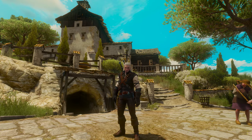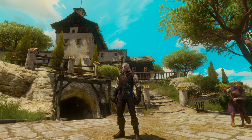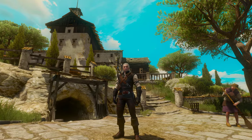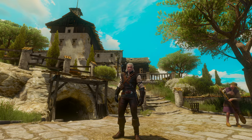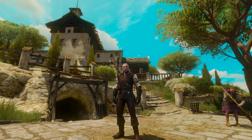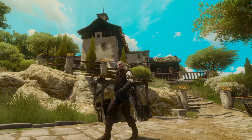Hey, what's up, Pixelflux here. In this video we're going to be taking a look at Corvo Bianco, which is behind Geralt there. This is his very own, real, first property that he owned — at least that's how he puts it. So he's pretty cool, he owns something right now, he's not a traveler anymore.